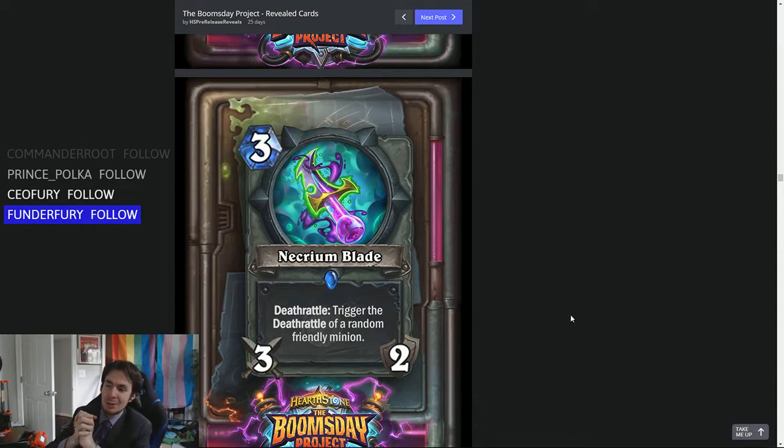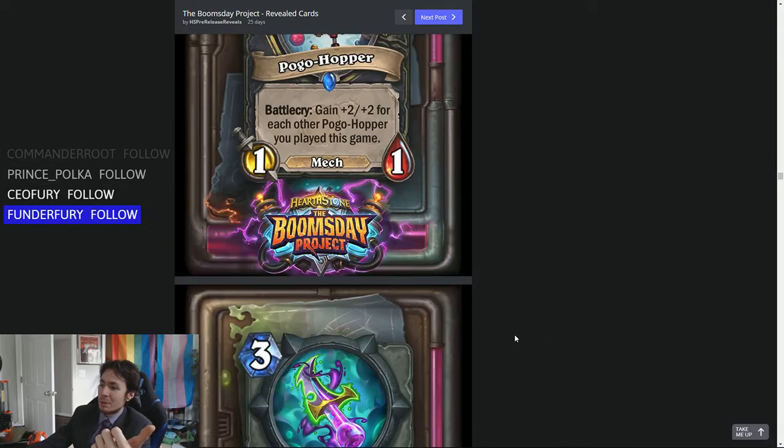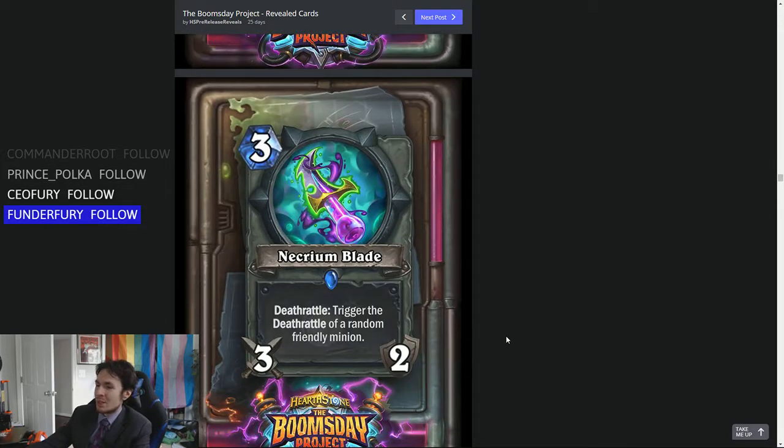So Rogue is getting its own little Play Dead — a Terror Scale Scalpel-like effect. Does that make it a good card? No. The only synergy I could really imagine going with this thing would be the Blight Nozzle Crawler I just mentioned. Maybe you swing in with the weapon, kill a minion.